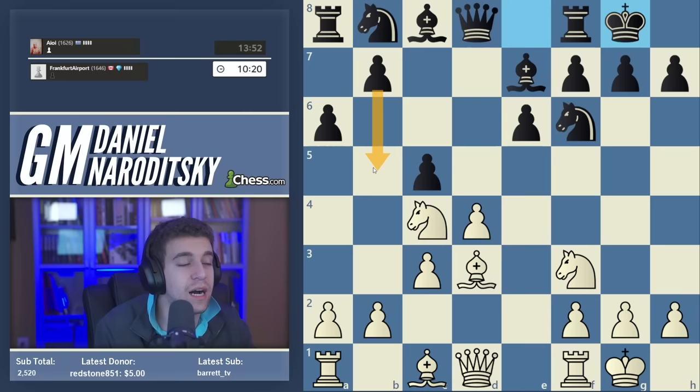Our opponent plays knight bd7 — playing well. Our idea is to complete development with rook to d1. We could bring the bishop out first with bishop f4 or bishop g5, but I don't see a reason to commit yet. Rook d1 is a great move because it x-rays the queen and puts more pressure in the center.